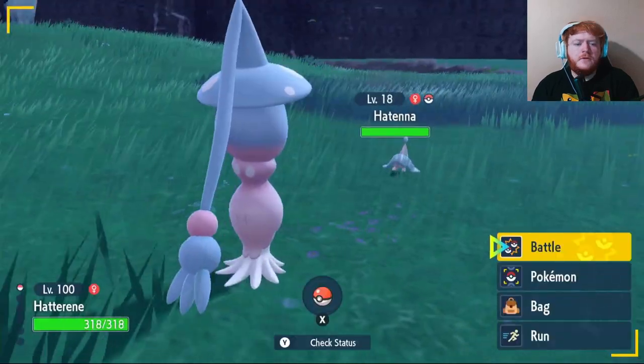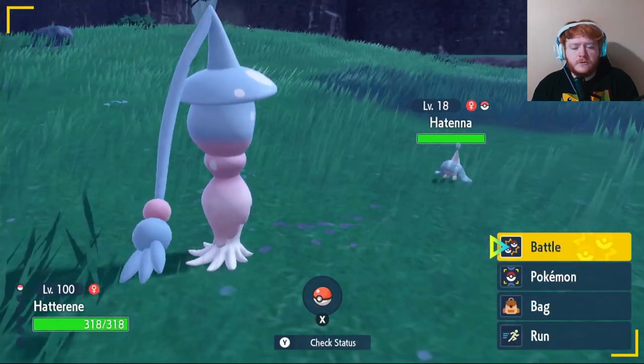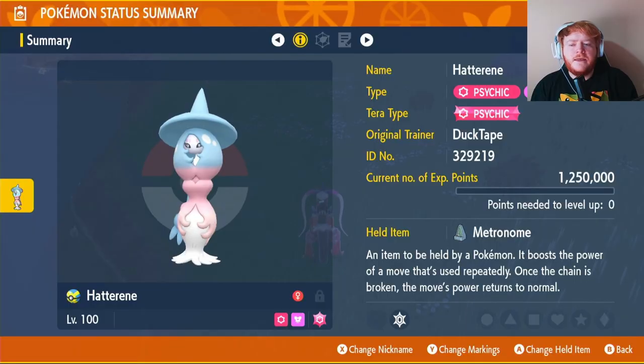It is small so keep a close eye out, and then you want to catch your Hatenna. You'll just have to level it up to evolve it. When you catch it, it will be the pure type that you need, which is Psychic type, so you don't have to worry about that. The item we're going to be using is the Metronome.